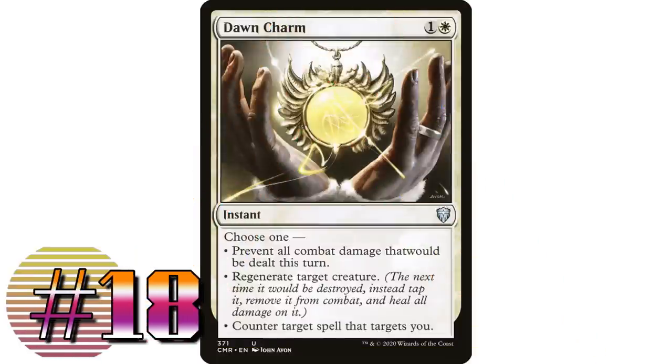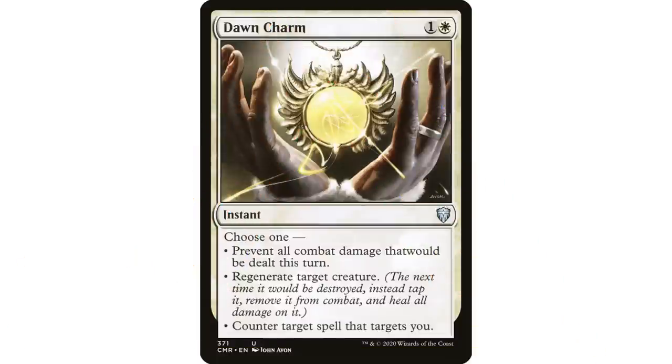Coming in at number 18: Dawn Charm — one and a white instant with three modes: prevent all combat damage that would be dealt this turn, regenerate a creature, or counter target spell that targets you. This has been used in Commander for a long time and was even reprinted in Commander Legends, because all these modes are very usable.